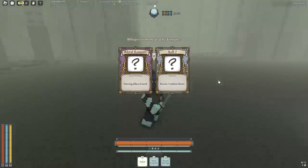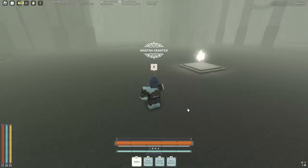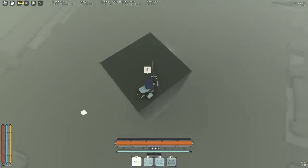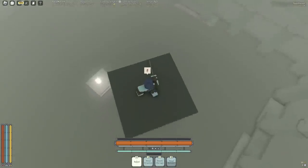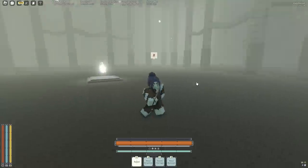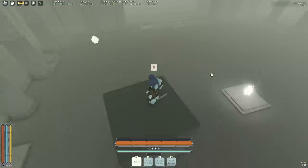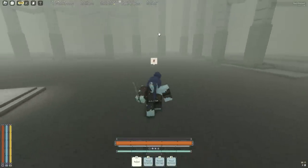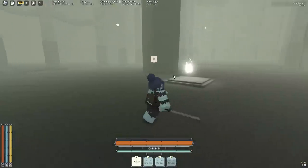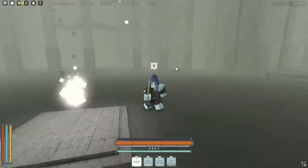The last zero-star Iron Sing mantra is Metal Rampart. It costs 50 ether. It seems to last for a while — it only goes down after a certain period, not immediately when you get off it. You can also glitch it so you're not even on it, and it's going to be really good for track star builds.